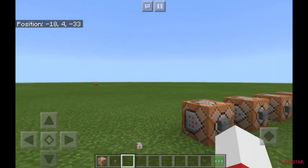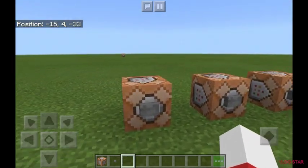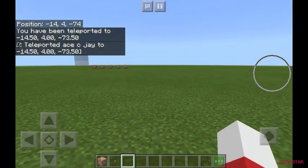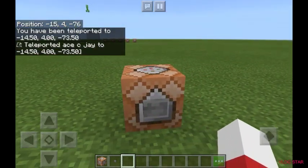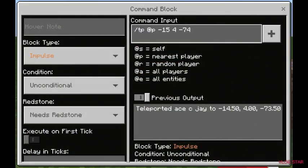I'm going to be showing you a couple of commands — some simple ones like teleporting. A simple teleport command: all you have to type in is slash tp at p, then put the coordinates where you want to go.